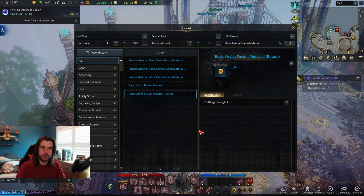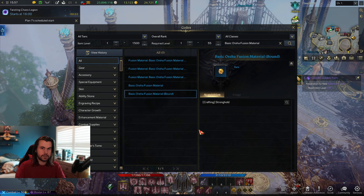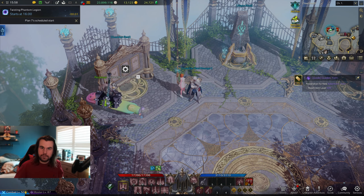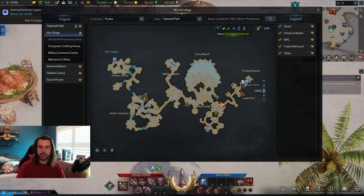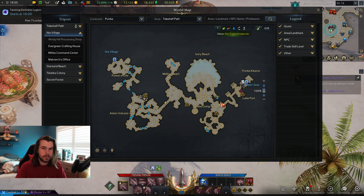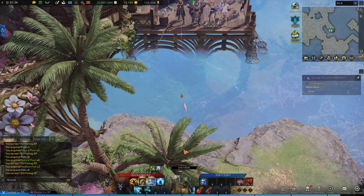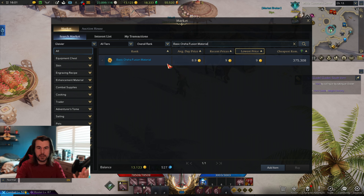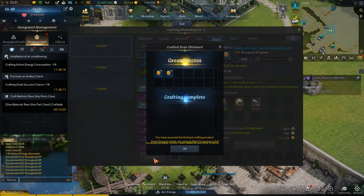To gear up your main and alts you're going to need Oreha fusion materials — Simple for early item levels and Basic for later ones. Luckily both need the same materials to craft at your stronghold, and these come from fishing. I like to use the fishing spot on Tide Shelf Path for rare materials, and pop any Leap Potions you have since it speeds up the process a lot. The higher your fishing skill, the more rare materials you get. You can buy this stuff from the market, but fishing saves gold, and crafting at the stronghold has a small chance of great success, which doubles your output.